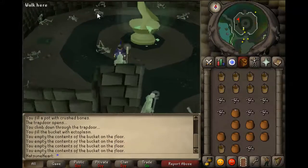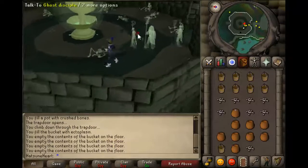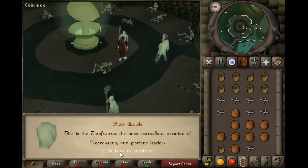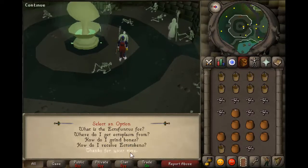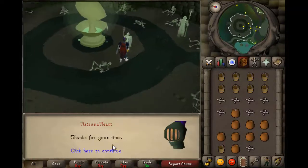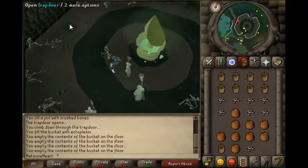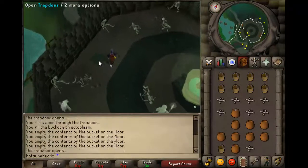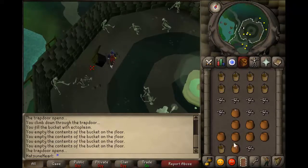Then talk to a ghost disciple and ask them how do I receive ecto tokens. This will allow you to go down, otherwise I don't think you are able to. Then just say thanks for your time and head down the trapdoor on the left and head on down.